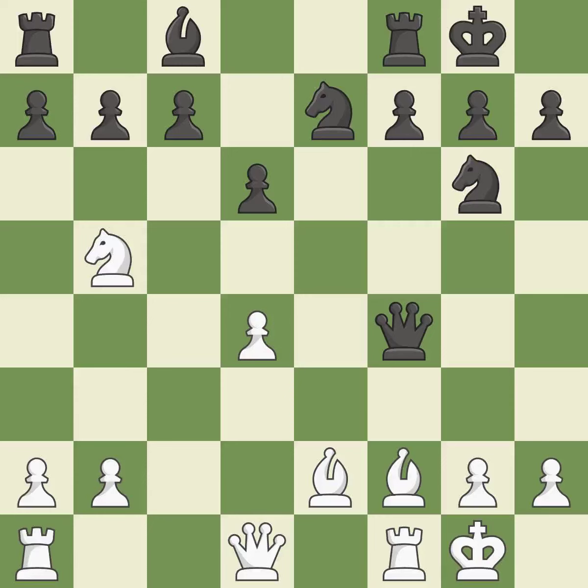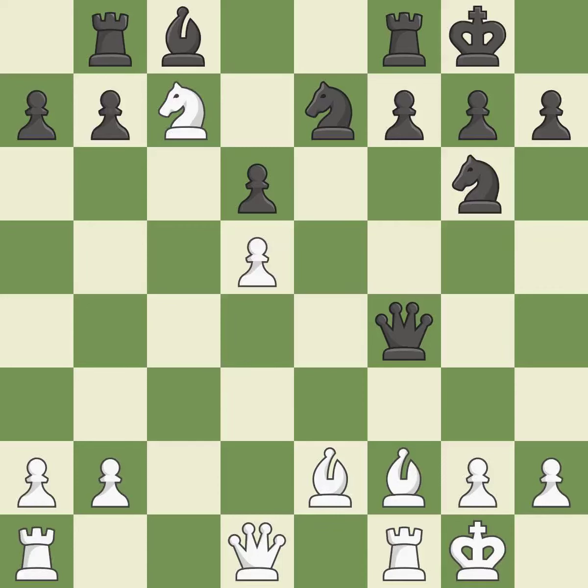This prevents the opponent from being able to fork pieces. That pawn was free for the taking. By moving a rook from its starting square, this activates it. This exposes an attack, threatening a pawn. This threatens to reveal an attack on a queen.